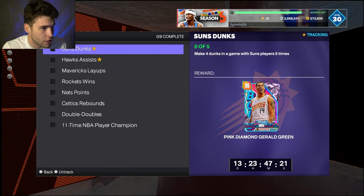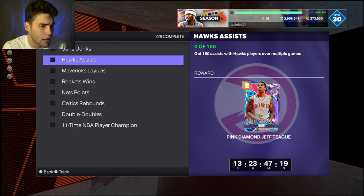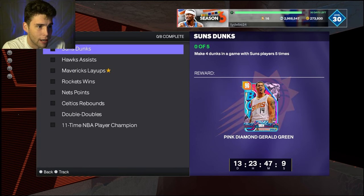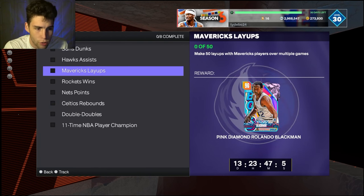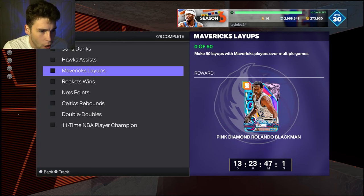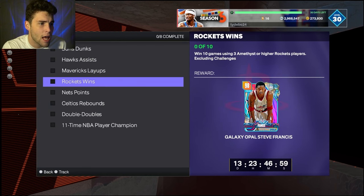Challenge two: 150 assists with Hogs players. You can combine these challenges — get assists with a gold Hogs player and dunks with Suns players and you'll be well on your way. Challenge three: make 50 layups with Mavs players over multiple games. After you get the four dunks done in triple threat offline, use the rest towards Mavs players, getting assists with Hogs players — combining all three to get the pink diamonds.